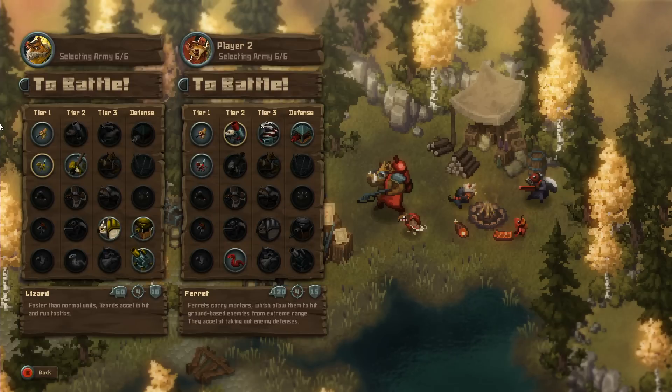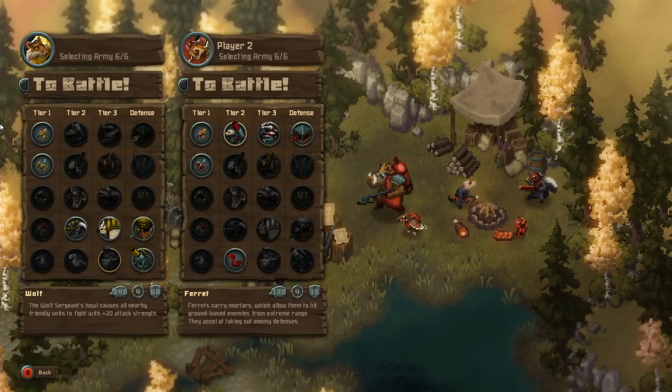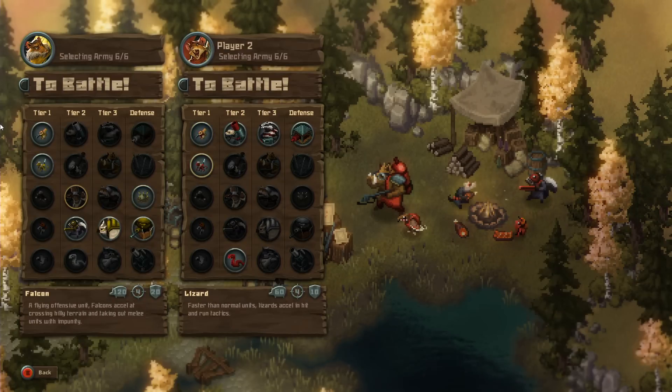So this is probably one of the most important decisions you make in Tooth and Tail, is selecting the 6 units that you can create in your roster during the game. I'm on the right-hand side here, Player 2. I've got a couple of Tier 1 units which are the cheapest that you can buy - a squirrel and a lizard.